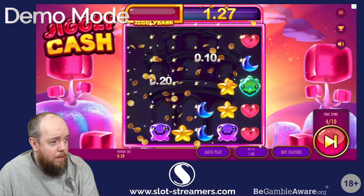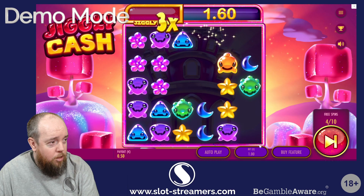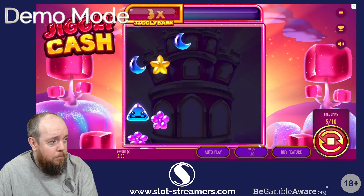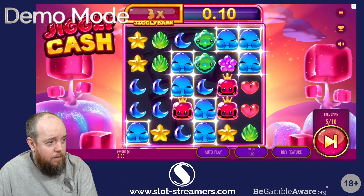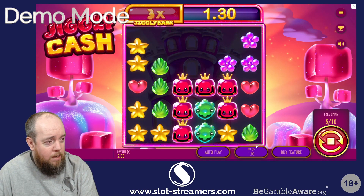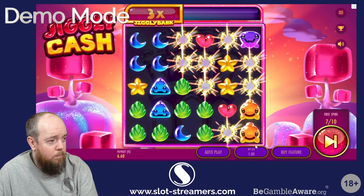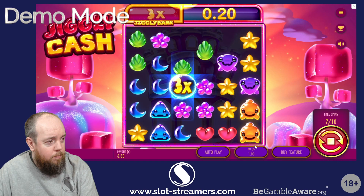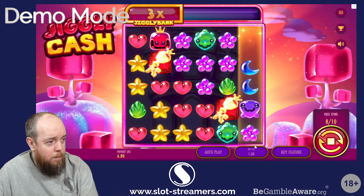I don't get anything in the jiggly bank. Do we need to reactivate it with another multiplier? I suspect we'll need to reactivate it with another multiplier — it's fairly standard in these types of games. I think we need to re-trigger here, it's been quite mean otherwise.